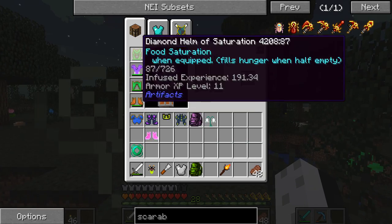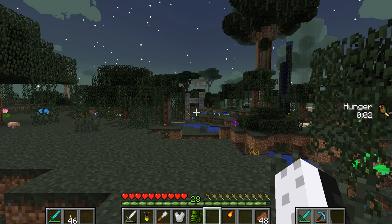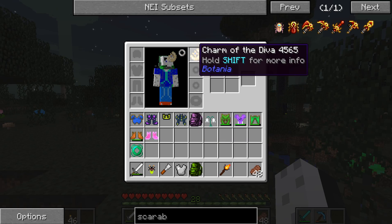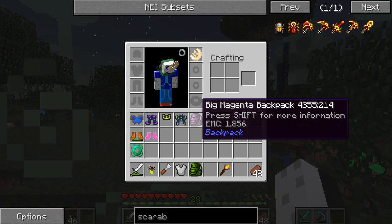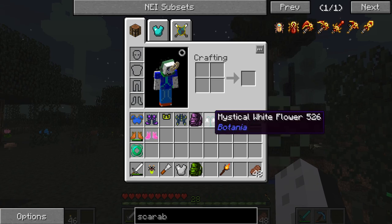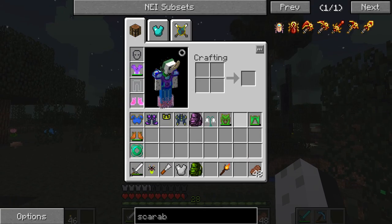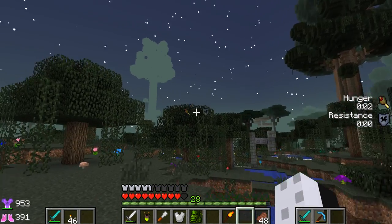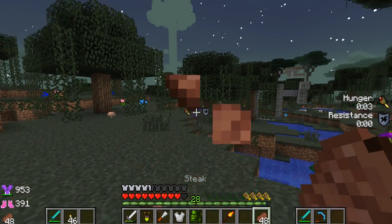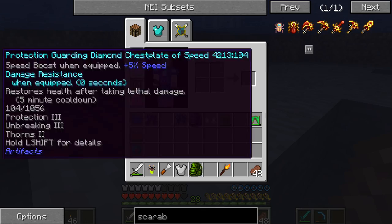What is giving me this hunger effect? Okay, let me take off my armor. Could it be baubles? Hold shift for more information. What could be giving me this effect? Do I have any better pants? I'm actually taking damage now. Food saturation — do you give me saturation? Yes, you do, so I'm going to equip you.